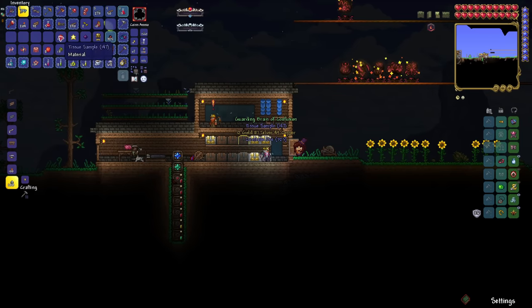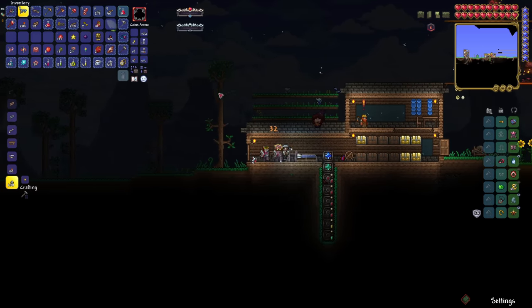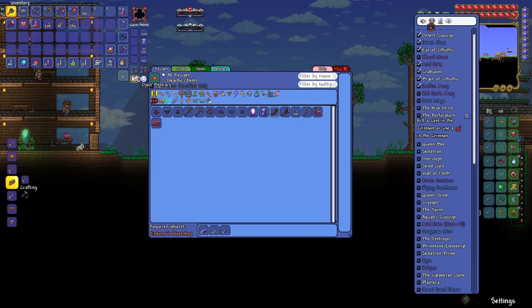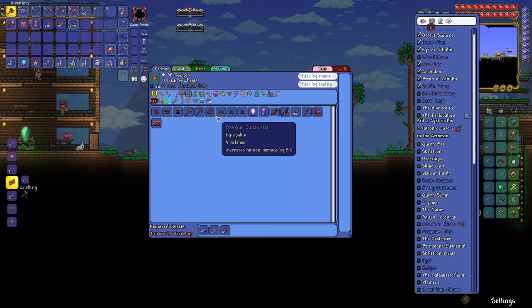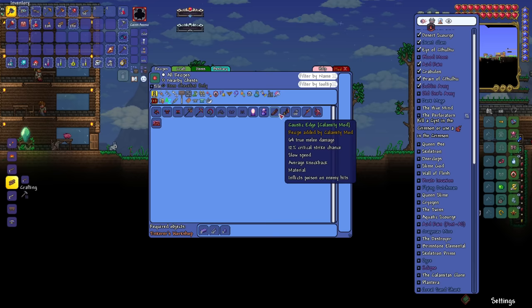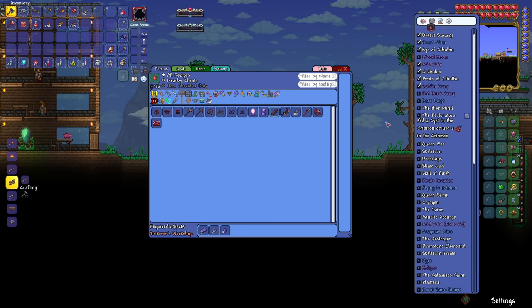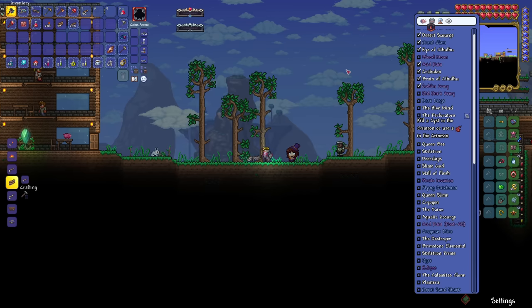Treasure bag — brain of confusion, tissue samples, crimtane ore, all very neat stuff. I kind of burnt through these two bosses a lot quicker than I was expecting. The next boss is actually the Perforators. We can now make crimtane items, but it looks like there isn't anything new to make that would follow along with what we've already got. We could make a deathbringer pickaxe and get hellstone and use hellstone items, or we try it with what we've got — there is an upgrade after the Perforators.